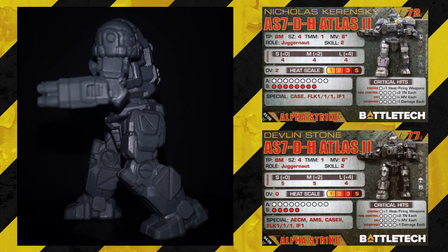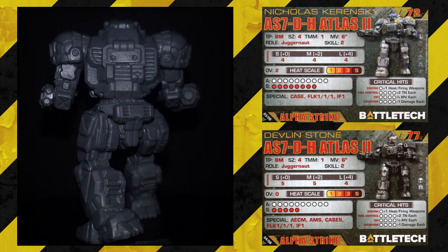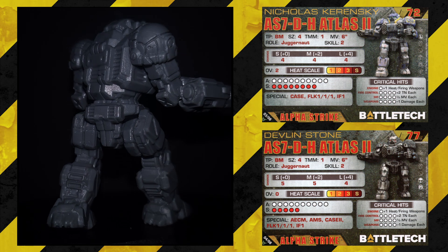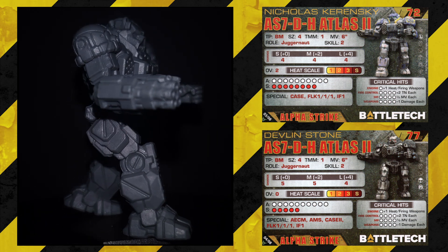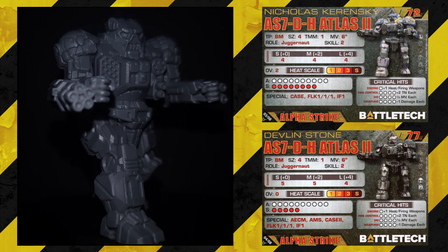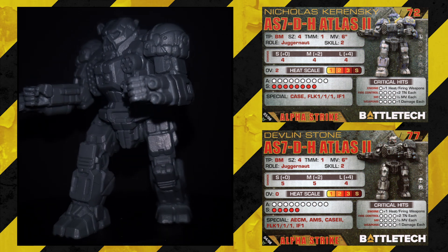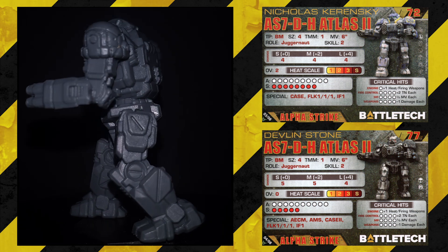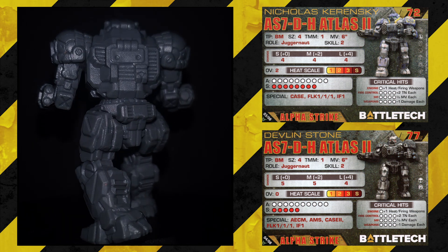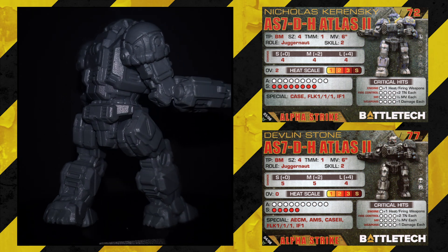We'll start with the AS7DH Atlas 2: size 4, TMM 1, movement 6, juggernaut, skill 2. Short 4, medium 4, long 4. Overheat 2 on this one. 10 armor, 8 structure. Absolute monster — 72 points. Only available in Succession Wars, but that's going to see a lot of play. I'm going to throw this guy on the table quite a bit. 72 points, skill 2, stats across the board, all those hit points — that's insane. I'm well happy with that card.